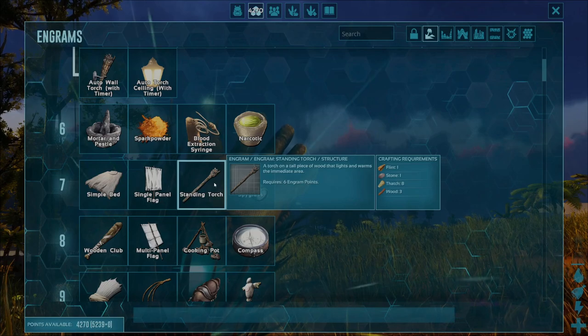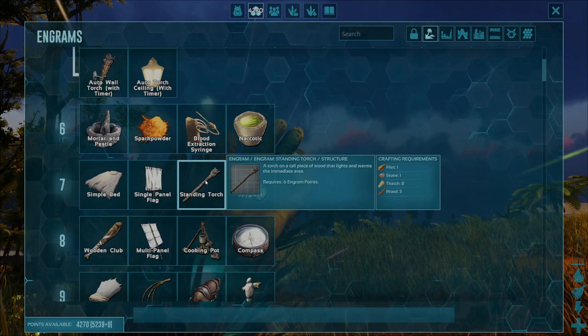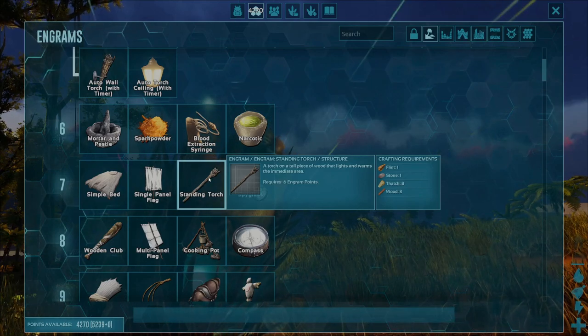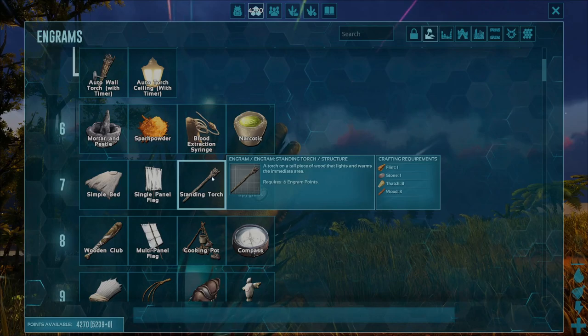To unlock this Engram, go ahead and single click on the Standing Torch Engram so that you've got a nice blue box around it, and then double click on that. You'll notice the Engram will unlock as long as you've got the 6 Engram Points and you're level 7. You'll know you've done it right if the text for Standing Torch has gone white instead of blue.